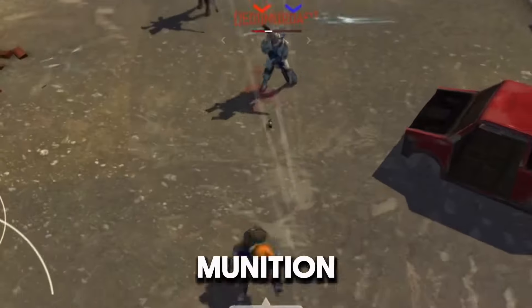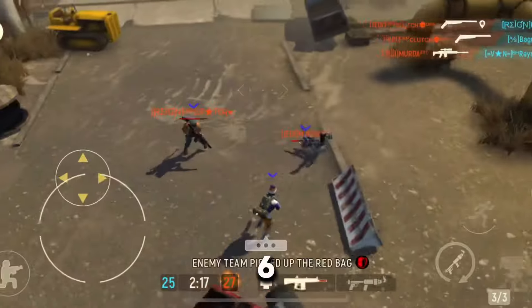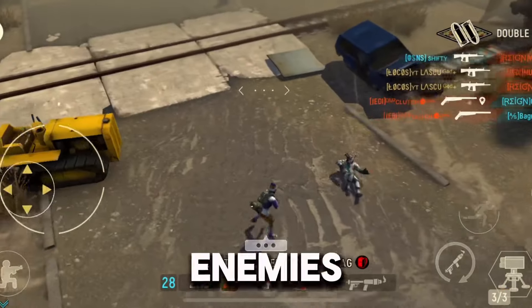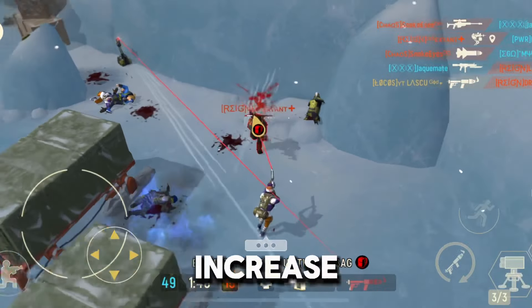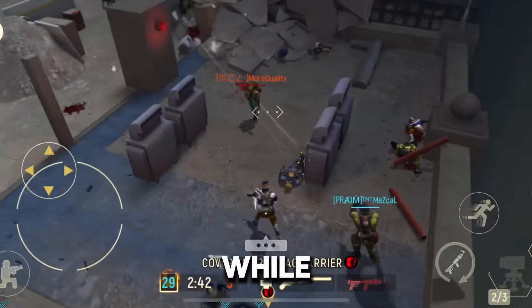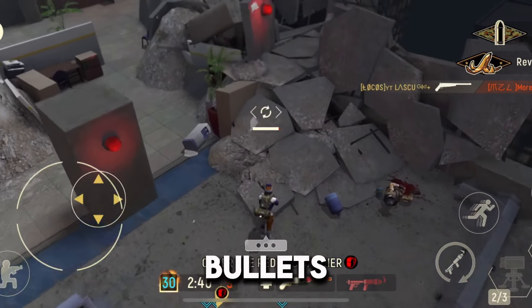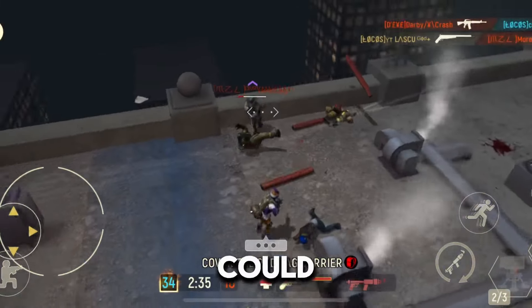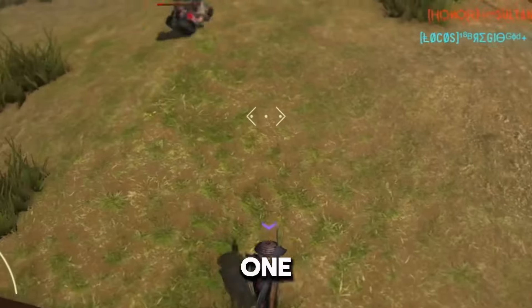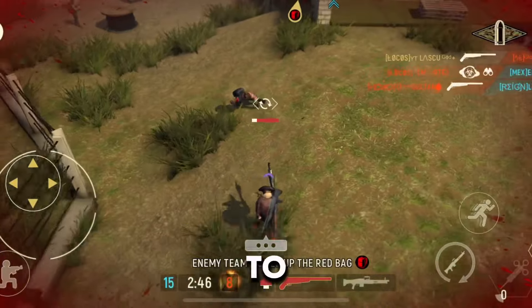Talking about munition, the UU10 has a base of 6 bullets that will be more than enough when facing 1 or even 2 enemies, with the possibility to increase that amount with mods, talents, or operators. Meanwhile, the XL20 just has 2 bullets and there's no operator, mod, or talent that could increase its ammo. So missing a bullet or facing more than 1 enemy could give you less chances to survive.